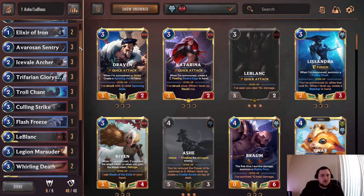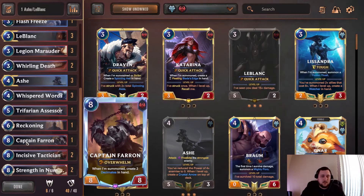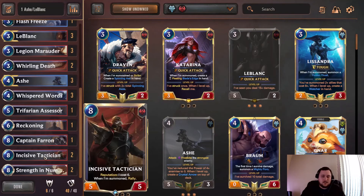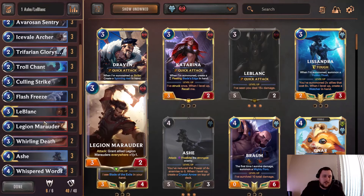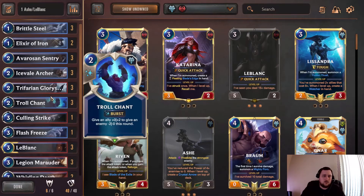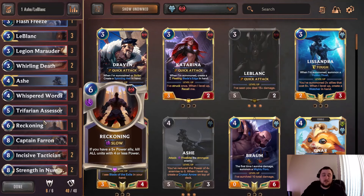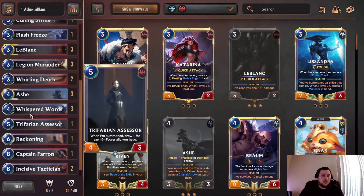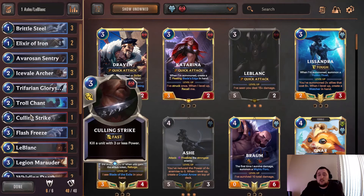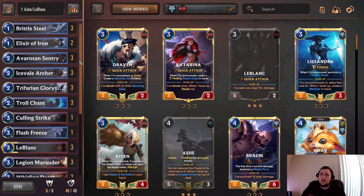That's Ash LeBlanc — pretty solid deck. The new buff to LeBlanc where she gets Mirror Image on level up is really strong. We saw in that last game especially how getting the Incisive Tactician doubled up is really good — plenty of good hits with that. You're able to get a lot of good five-attackers going quickly with Legion Marauders, and having Frostbites, Trollchant, and Elixir of Iron to protect your units is nice as well. Overall a really solid deck — one of the better decks to come out of the new patch. Give the deck a shot and let us know how it goes!